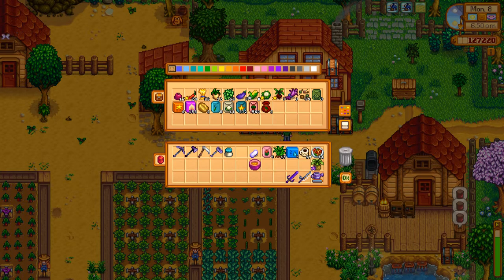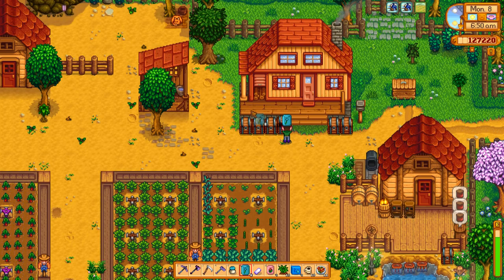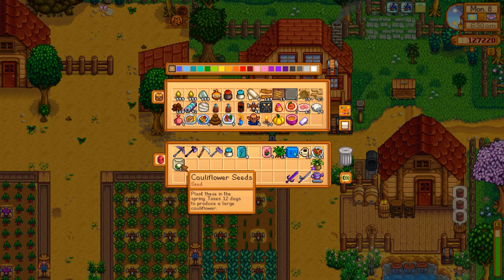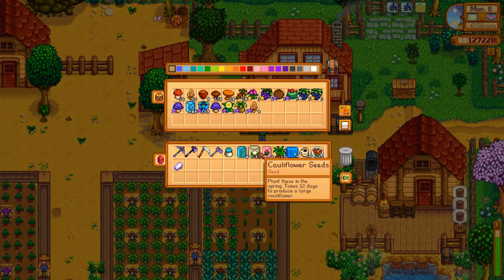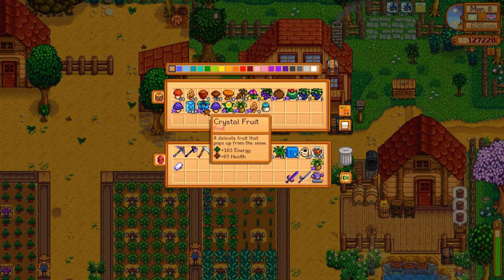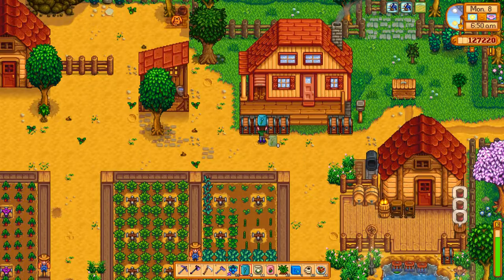What do we have? Potatoes and kale. Well, this is the rest of the seeds that we have, so let's just plant those. I wanted to put the pumpkin soup on the bar. We can use crystal fruit in the preserve jars, because the rhubarb is going to be done before the kegs are. So we can do star fruit and rhubarb instead of star fruit and crystal fruit — which works for me.